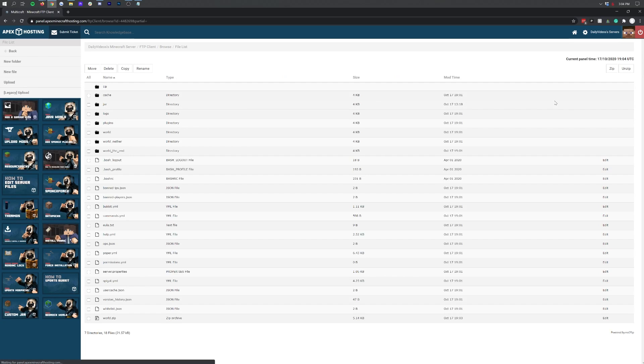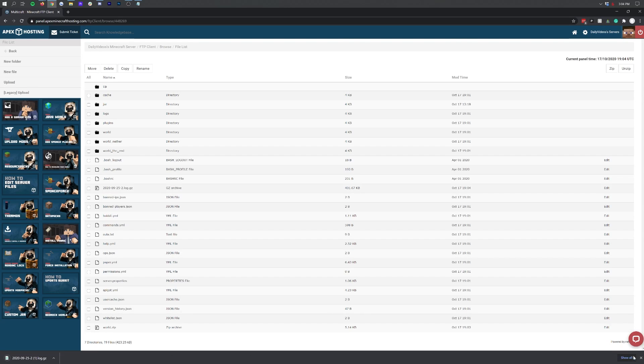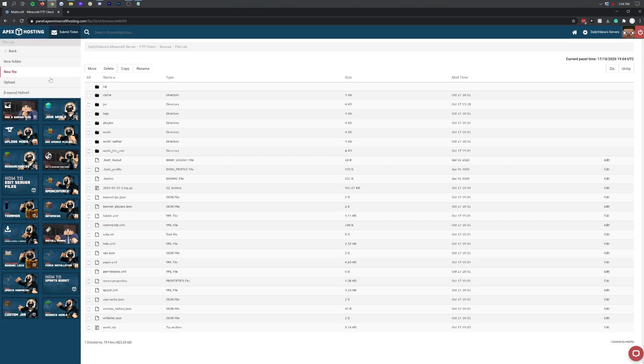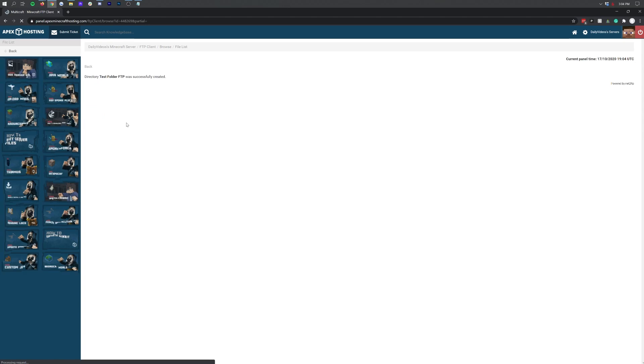Adding mods and plugins via their FTP built right into the panel makes setting up and running your server very easy. That built-in FTP is in many ways better than FileZilla. If you just need to grab one file, make one change, and re-upload it, that's super easy from the Apex panel — you do it all via your web browser without having to open another program.